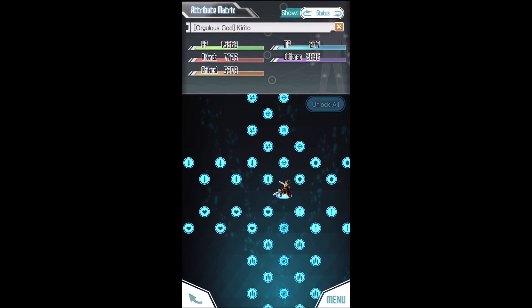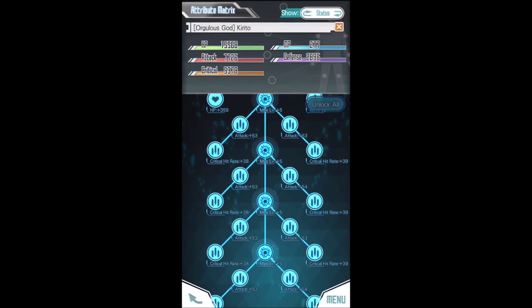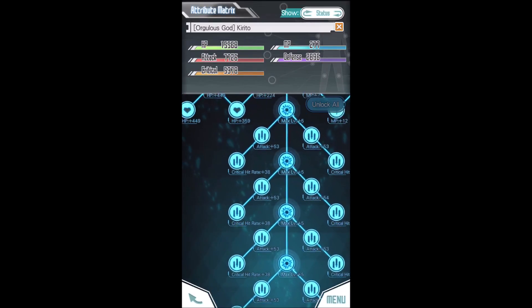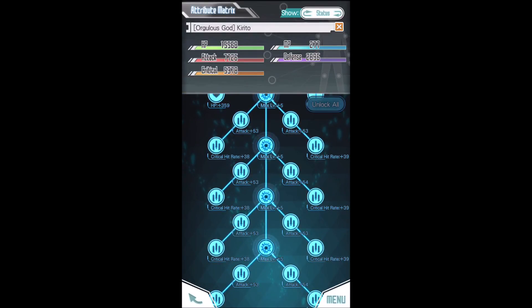First let's talk about the attack limit break. This is the most common limit break to go with and the most effective one for a character. Contrary to other games, an attack break only adds about 200 attack per node. So for every five levels that you limit break it's only about 200 attack, and if you add up all four limit breaks it's probably about 800 attack in total.